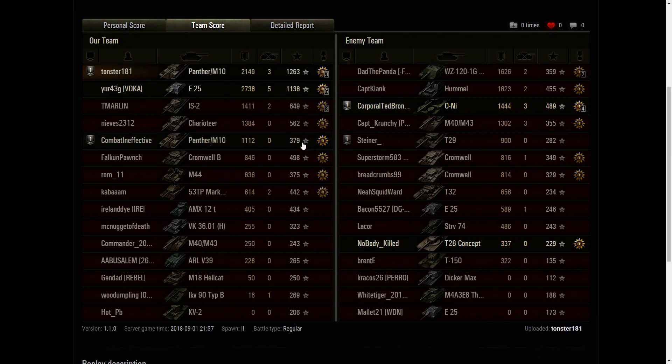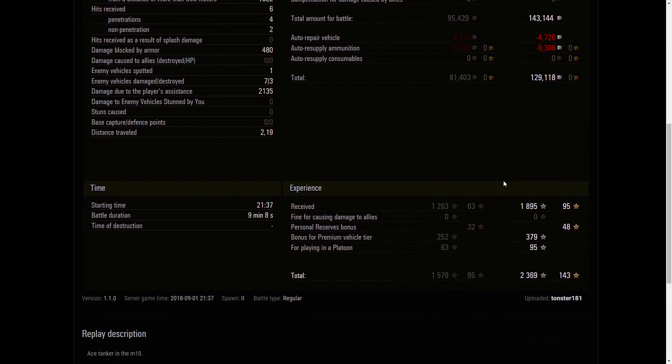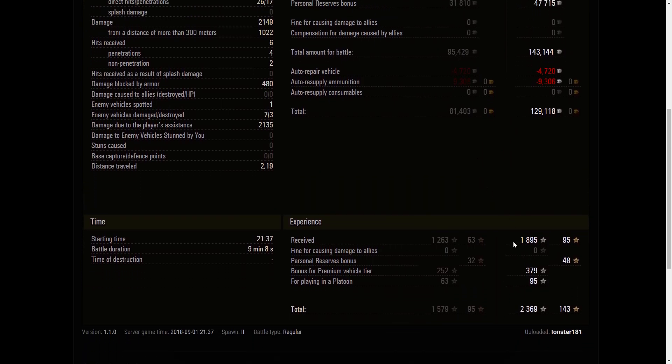We had 1,263 base XP. That E-25 — kudos to him — did 2,700 damage, holy smokes. We fired 36 shots, hit 26, penned 17. We blocked 480 damage — we would have died if we hadn't blocked it — and had 2,100 damage assistance. So the key was we ended up with 4,200 combined. I bought a premium account for the three-day weekend and also had a personal reserve going, so we ended up with 129,000 credits in a tier seven premium. We ended up with 2,300 XP and 143 free experience — that's actually pretty good.